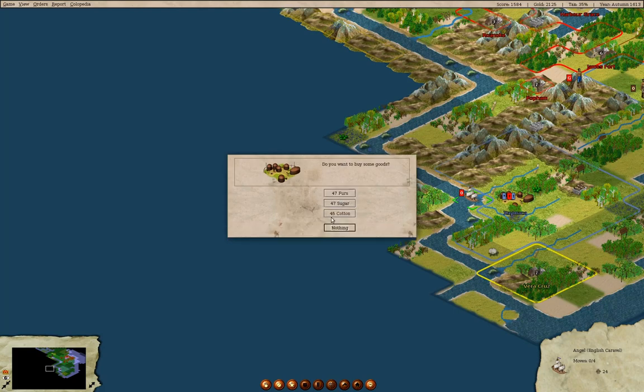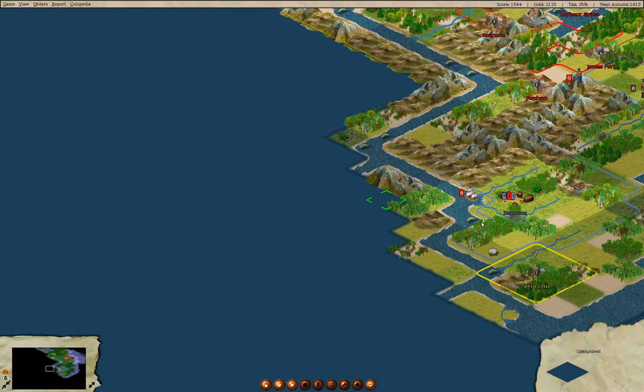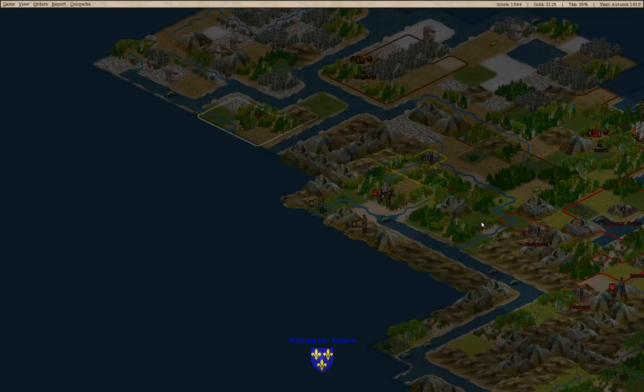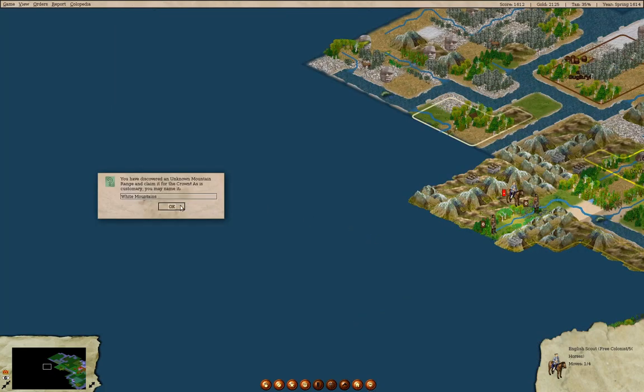What can we buy here? Now what do you want — cloth and cigars. We'll keep on going. We might want to name the White Mountains.